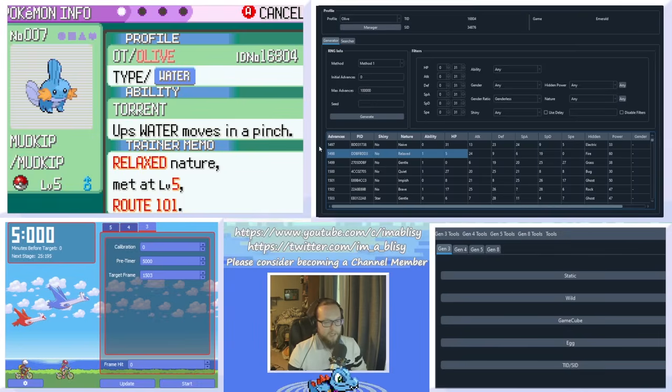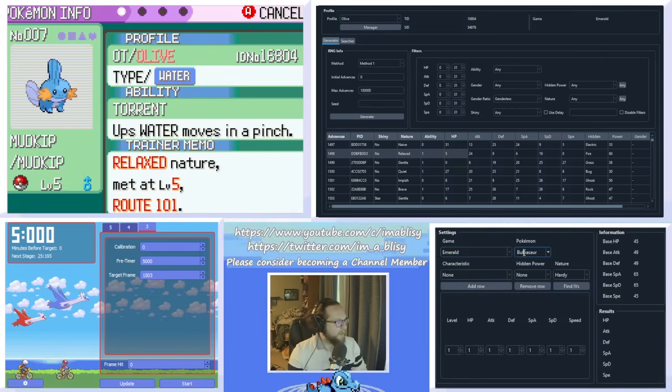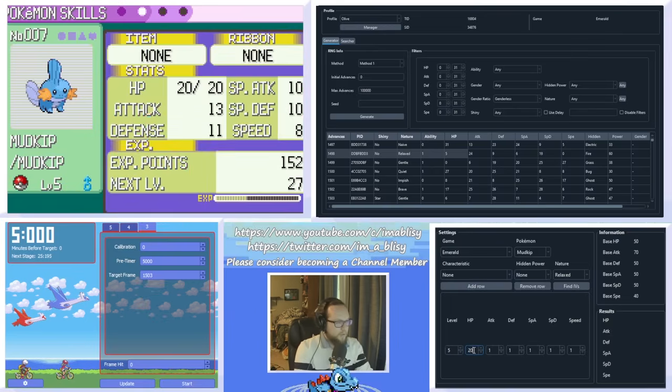Open the IV calculator in PokeFinder — it's in the Tools section. Enter Mudkip (or whatever starter you picked), set nature to relaxed, and type in all of its stats: level 5 stats were 20, 13, 11, 10, 10, 8. Click Find IVs. We get broad ranges: HP 0-19, Attack 20-31, rest 0-19. We'll also check gender — our Mudkip is male, so set the gender ratio to 87.5% male / 12.5% female. They're all male, so it didn't narrow things down much, but it's always useful to check.